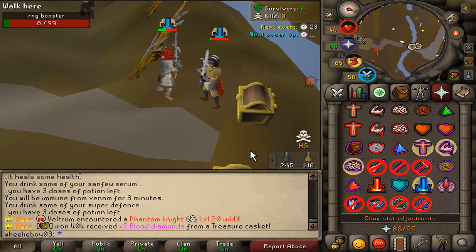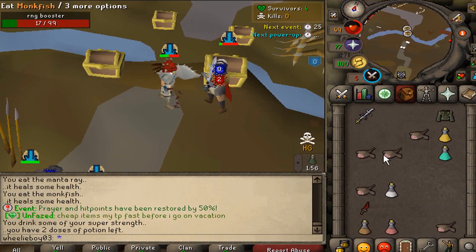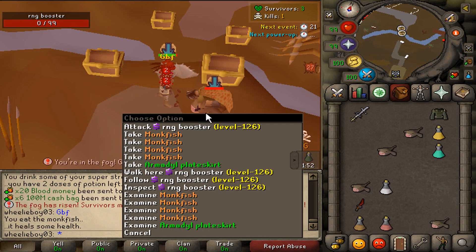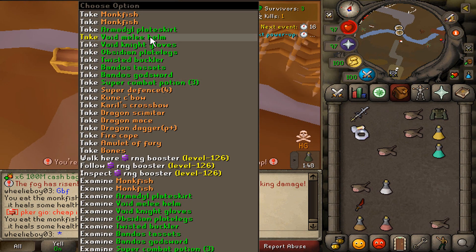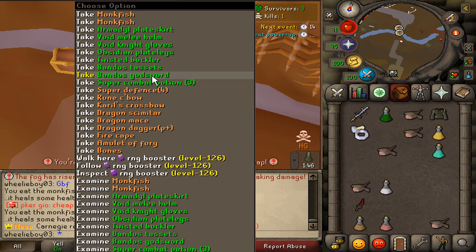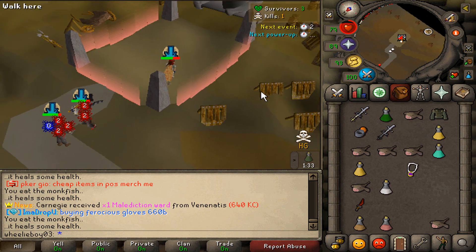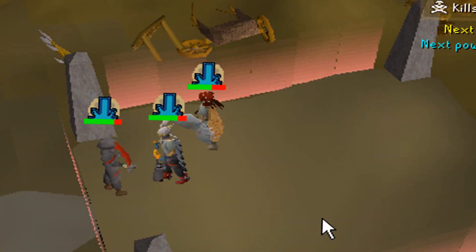Oh my god, look at that heal. He doesn't hit a 49, right? GF. Give me that food. Does he have a super combat? Yes he does. BGS. Alright, we got Fury, Fire Cape, Berserker Ring — that was not bad, but I have like no food so I'm basically dead. This guy has a full kit — I only have six monkfish to win with.